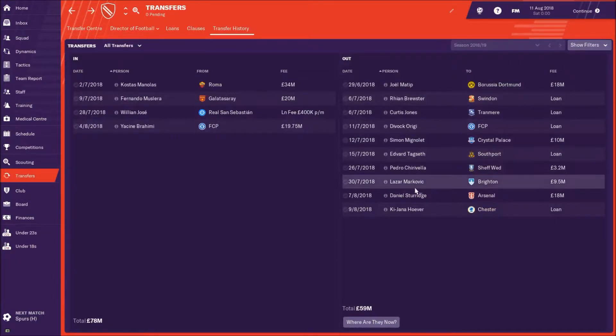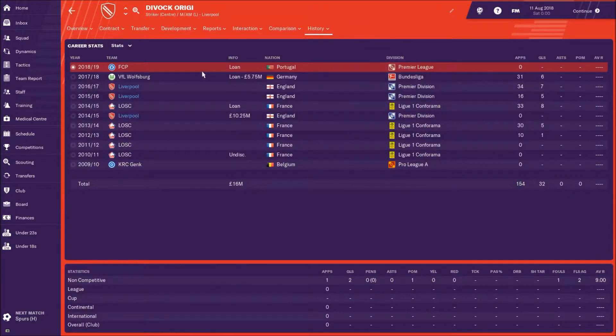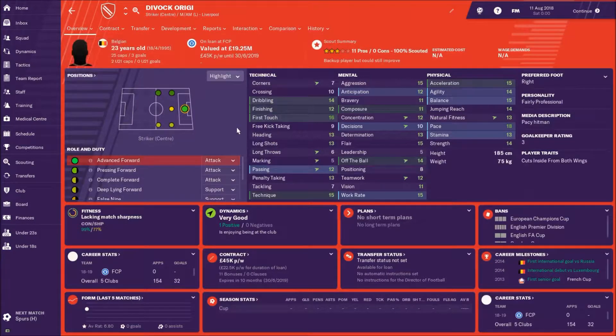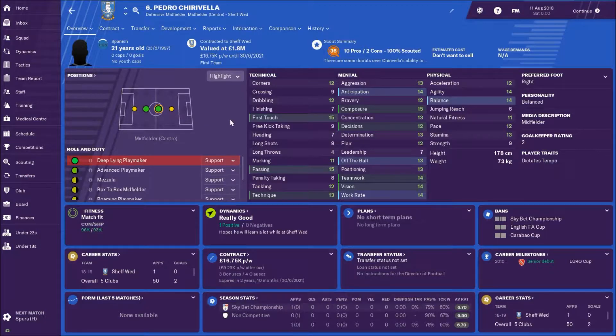Now for the outs. A few youngsters have gone out on loan and I've sold a couple. Divock Origi has gone on loan to Porto — he just wasn't going to feature at all, so a loan is the best thing for him. It's probably going to be a bit of a make-or-break spell because he's 23 years old. He got six goals in 31 games for Wolfsburg last season. There's also Kiravea — a 21-year-old I've let go. I just don't think he's ever going to be good enough to feature, so he's gone to Sheffield Wednesday.